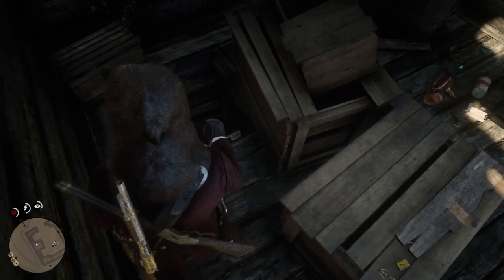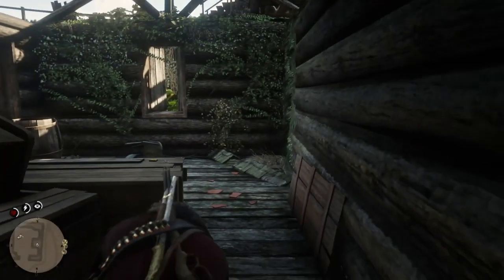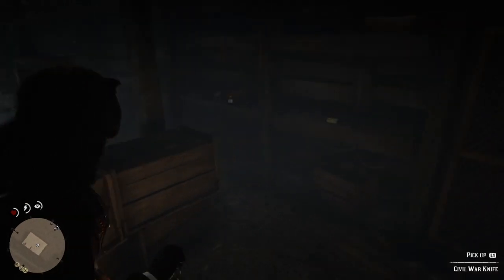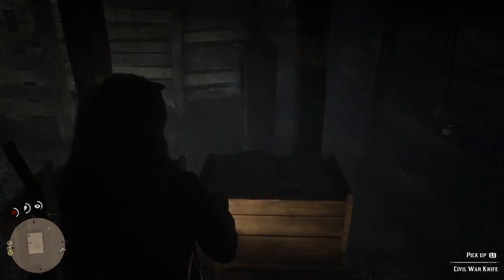When you head in there, to the right on this table there will be a little cigarette collector's card, so pick that up as well. Now when you're down here there is a lot of things to gather, but first of all we're going to get ourselves the Civil War knife — and here it is, the Civil War knife.